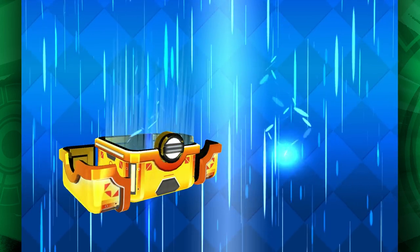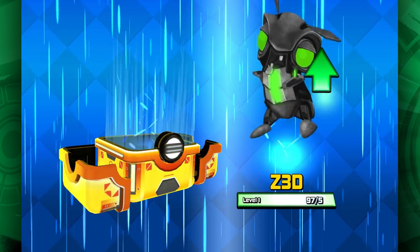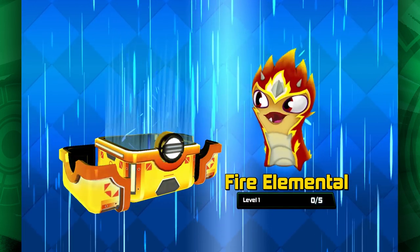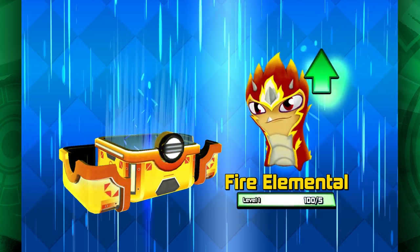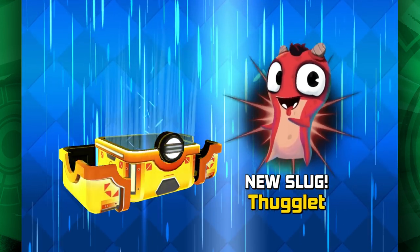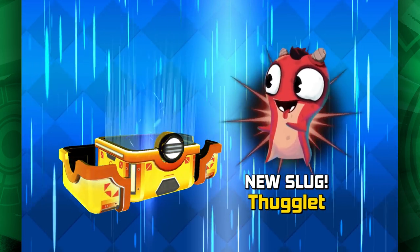Let's open one more. There's some coins, food for Doom Spiker, Zed — I like him, he's got a really overpowered skill in my opinion if you use him right — Round Stone, very popular slug. Some food for Flaringo, and a new slug: Thuglet. Does everybody know where Thuglet comes from? He was from a very fun Slug Terra episode, I think.